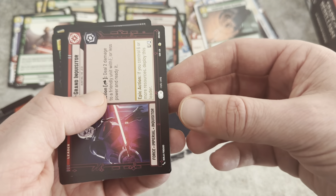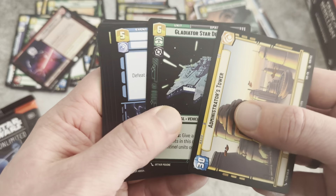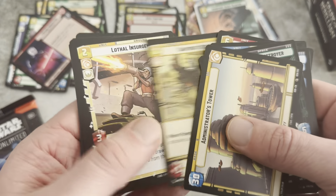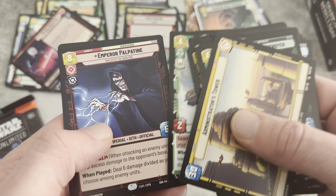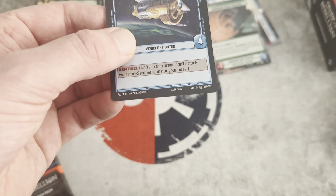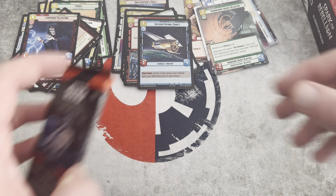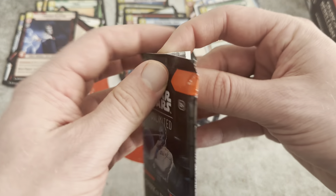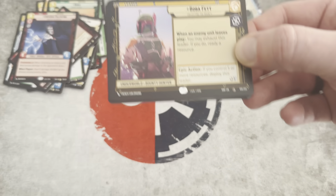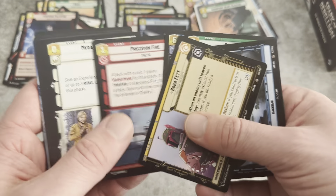Right off the bat we have a Rare Grand Inquisitor, who's not Borderless — it's just hard sometimes with the Imperial backdrop to tell. Emperor Palpatine is our Rare and System Patrol Craft is our Foil. I guess I'll build a deck for Emperor Palpatine; I now have two of them, so maybe something in red, although he's expensive and hard to get out.